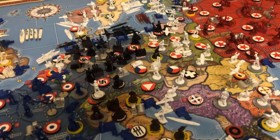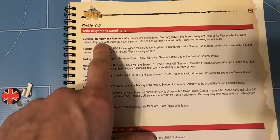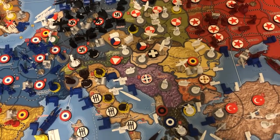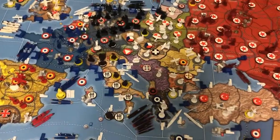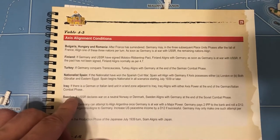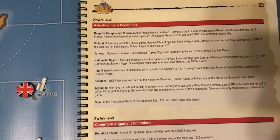In terms of special alignment conditions — just like Italy can annex Albania and Japan annexes Siam — Germany has a whole chart in the rulebook on page 23. Bulgaria, Hungary, and Romania can be aligned once per turn after France falls, which is super important. The first time I played this game we didn't realize that, so the German player actually invaded Hungary, Romania, and Bulgaria, which put them way behind against the Russians. Don't do that — remember there is an entire chart of special alignment conditions for Germany. Turkey, Finland, and Iraq can all be really useful, so keep an eye on these as the game progresses.